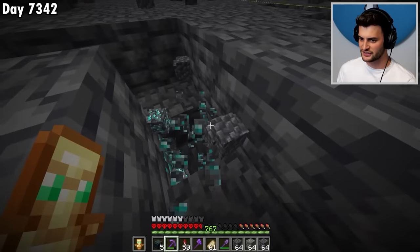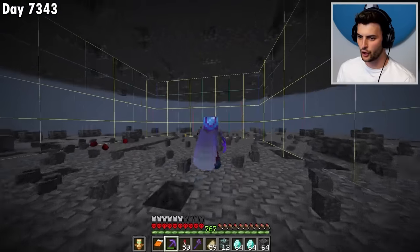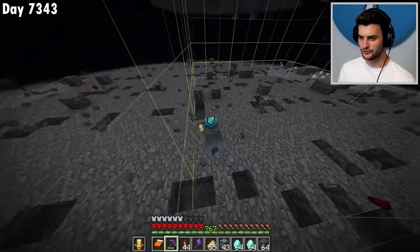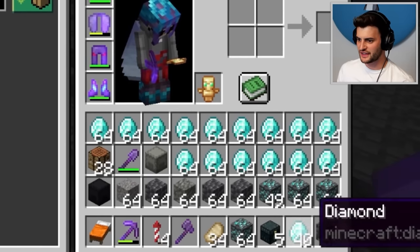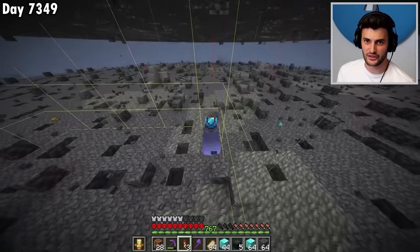I'm also going to pick up diamond ore whenever I see it, because I need to prepare a few things — like the floor in my house and the pathway by the pillagers. In a very short space of time, I've already got over two stacks of diamonds. But remember, I need 18,000 in total, so right now I'm nowhere near. We're up to five stacks, then ten — that's 1,000 diamonds, plus nearly four stacks of diamond ore. But how long does it actually take to collect 1,000 diamonds?